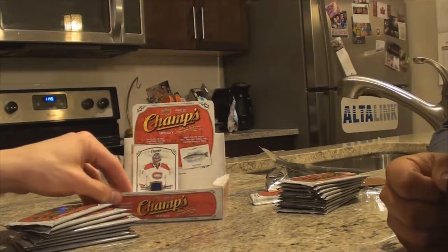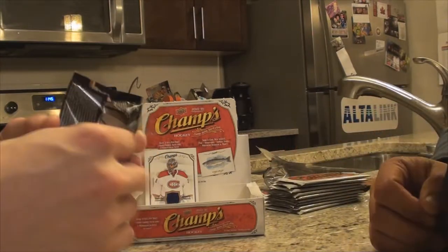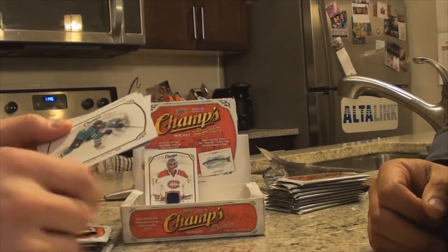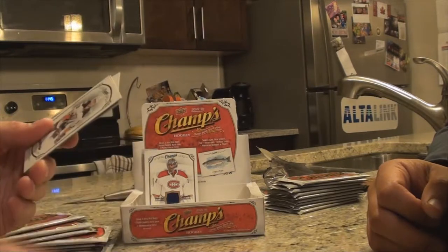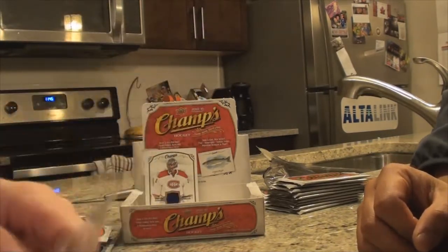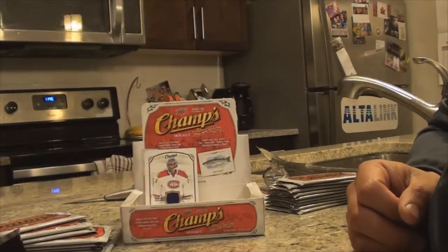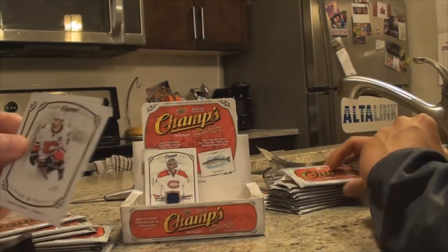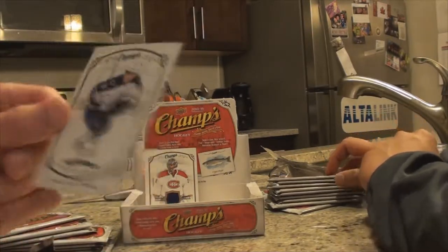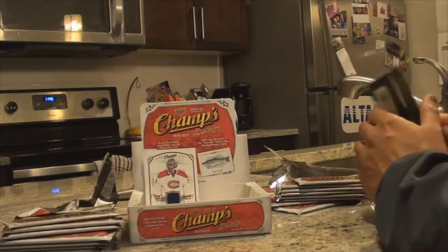Terry's next pack: Joel Ward, Justin Williams, and a rookie — Shea Theodore. That's pretty good. This is his rookie card. Another rookie gold — Mike McCarron. Normal back, not a short print. We got Giordano and another rookie, Andrew Kopp. That pack had three rookies in there. There's a lot of hits in Champs — they're known for a lot of hits. Off to a great start.